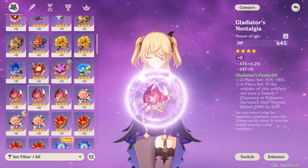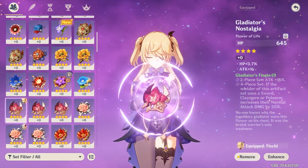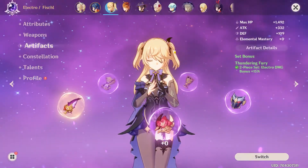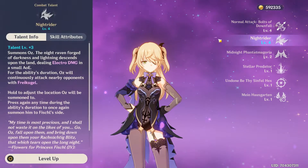Gladiators will benefit you a lot more than four-piece Thundering Fury. It depends — you can use her as a main DPS or a sub DPS. I keep her as a sub DPS because of Oz.